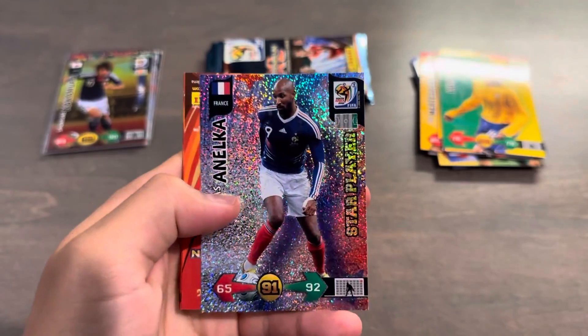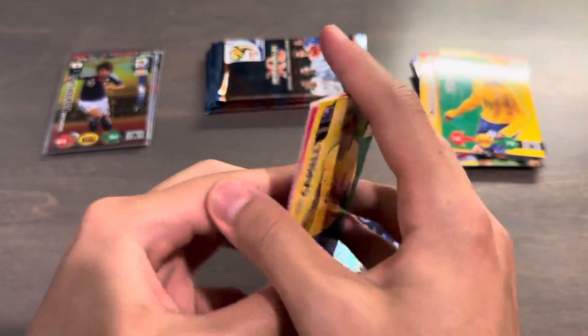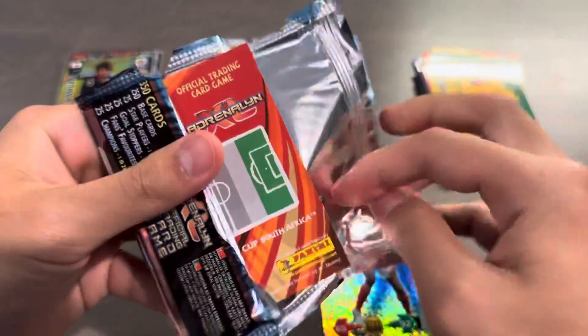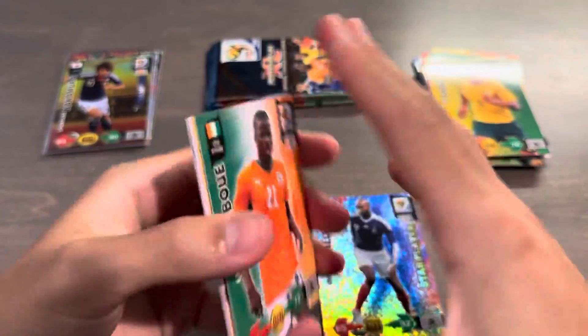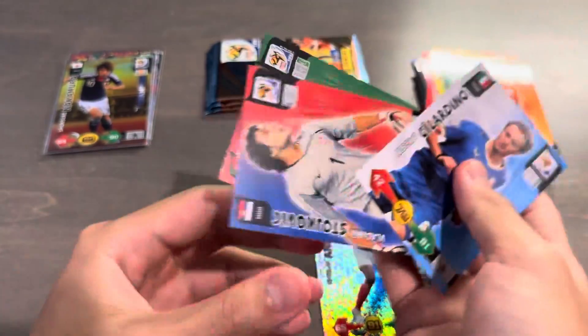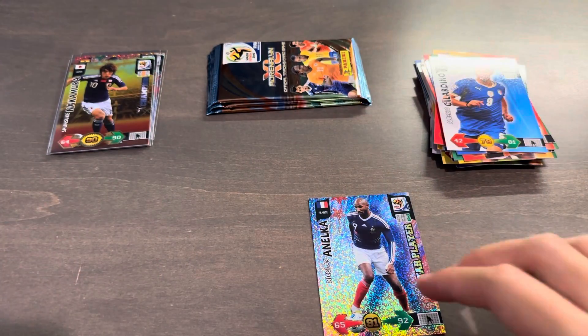Next pack, we got a star player of Nicolas Anelka, 91 overall. Very nice for France, who unfortunately did not make it out of the group stage, as did Italy fail to qualify. Simao — what a player he was.